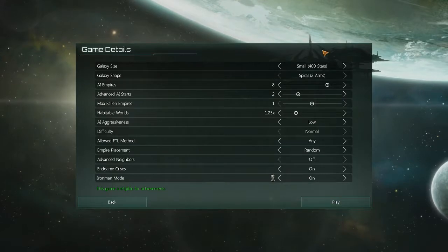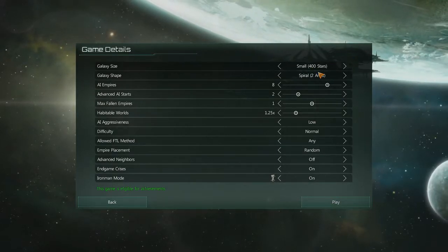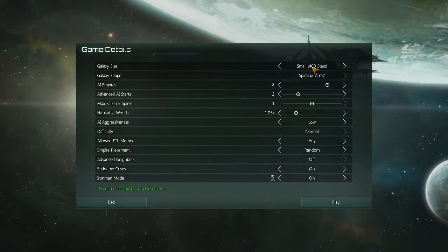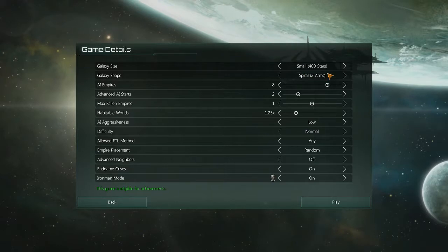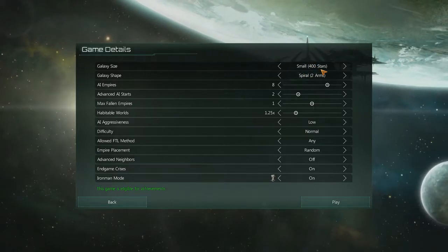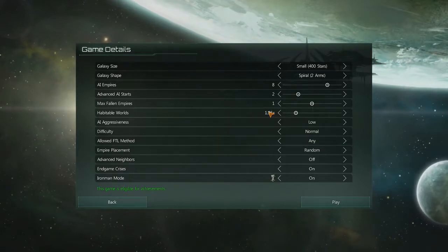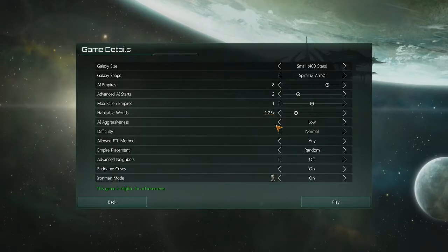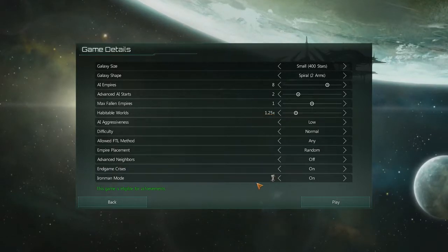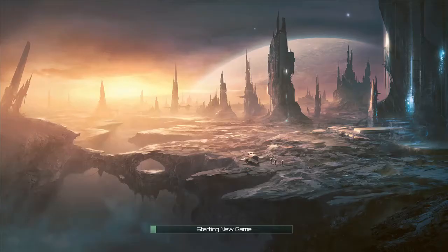We're going to select them. Did a longer playthrough and noticed I started getting a little bit of slowdown towards the end of that game, so I've reduced the size of the galaxy. Beyond that, I've increased the number of habitable worlds just by a touch — not by much. Other than that, everything else is the same. So let's jump into it and see what we get.